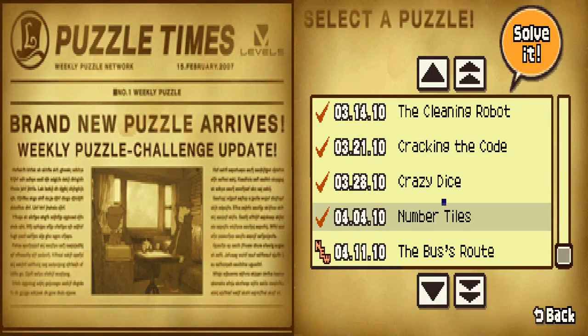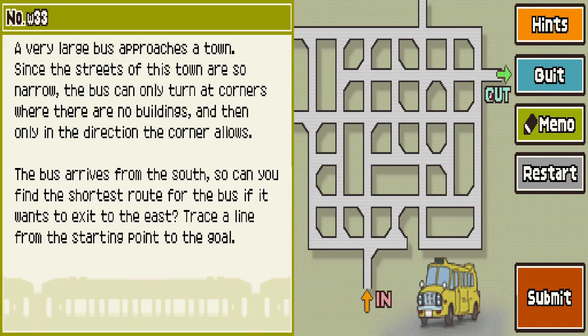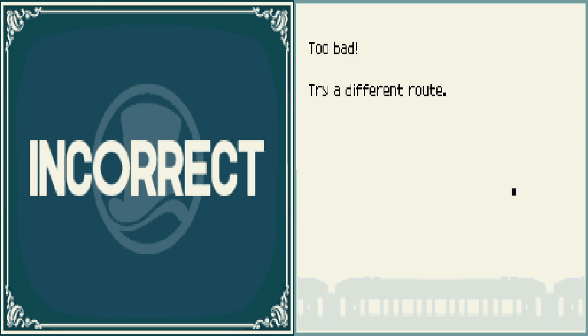Well, about halfway through the episode, we've got one more puzzle. The Bus's Route. A very large bus approaches a town. Since the streets of this town are so narrow, the bus can only turn at corners where there are no buildings, and then only in the direction the corner allows. The bus arrives from the south, so can you find the shortest route that exits to the east? So does that mean it has to do that? Is that not the shortest route? I think we might be here a while.